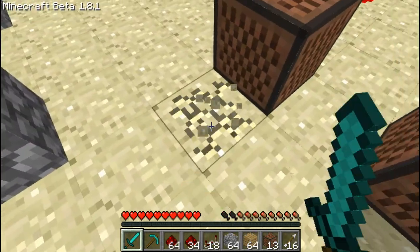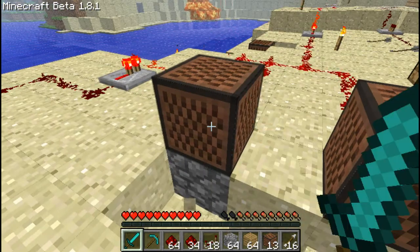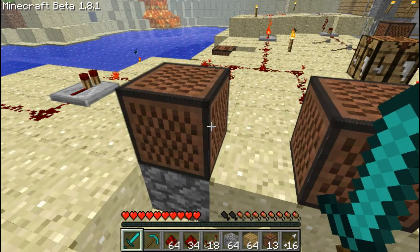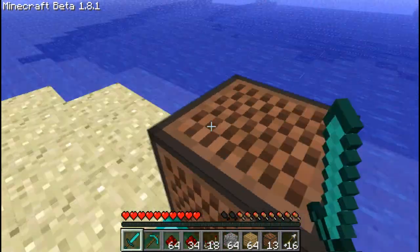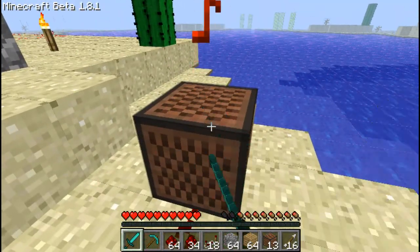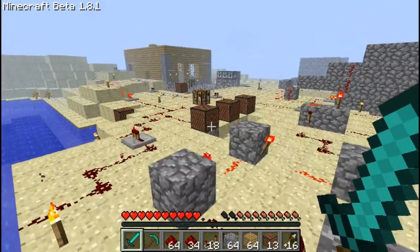If the music box is placed over different block types, it creates a different sound. Cobblestone gives a deeper tone, and you can change it by right-clicking. I have a diamond block one over here just to show you what it sounds like, and this is a bedrock one — it's really deep.